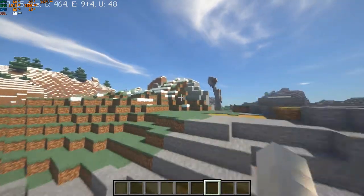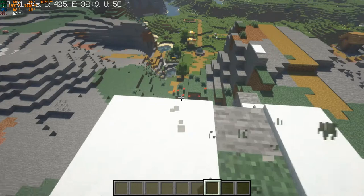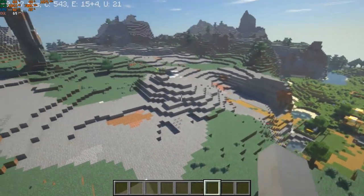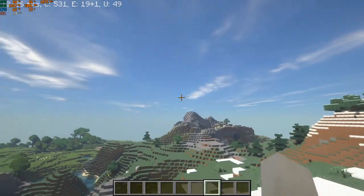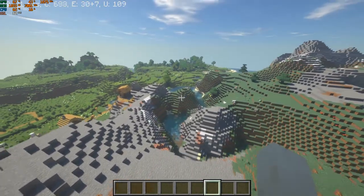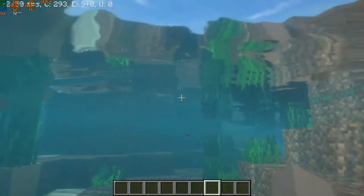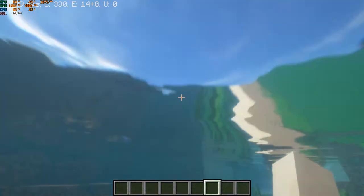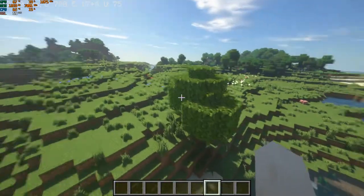I highly encourage you to try the shaders — this is definitely the way to play. It looks very enticing and very realistic. There's really nothing more to say other than it just looks really cool and it's really fun to play Minecraft like this. The water right there just looks insane. Anyway, that is the 2070 Super on Minecraft shaders.